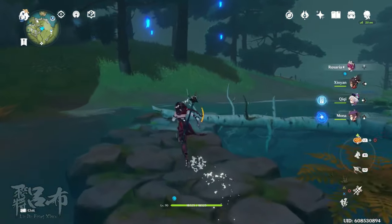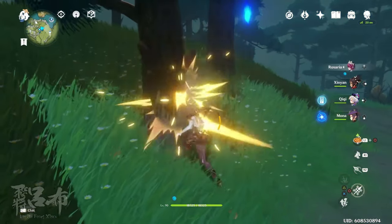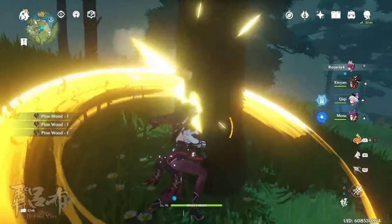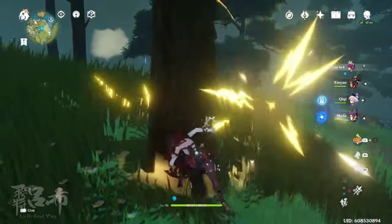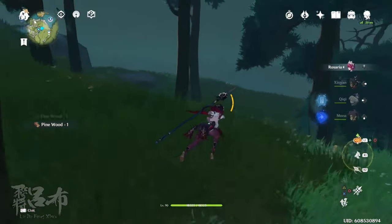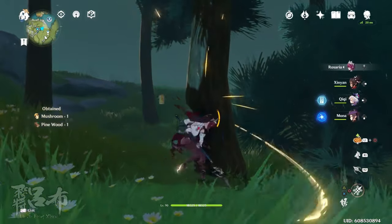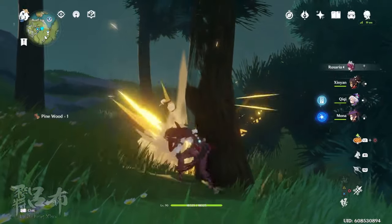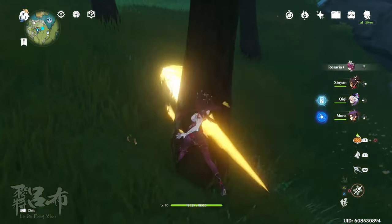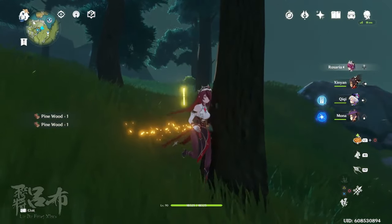Wu Wang Hill, in my opinion, is probably the best place for pine. Dragon's Pine — you have to deal with the cold, and even from the waypoint you'd have to travel down the path before you could find the pine trees. Whereas here, as soon as you enter Wu Wang Hill, there's a tree here, a tree there — they're all pine wood.